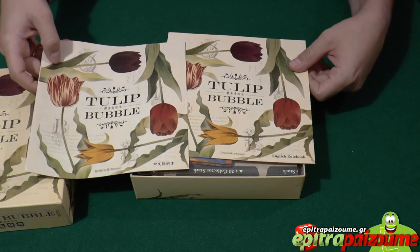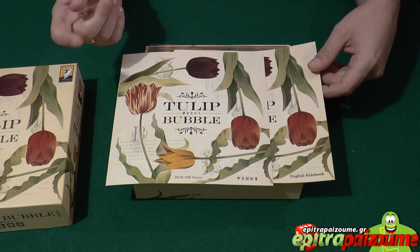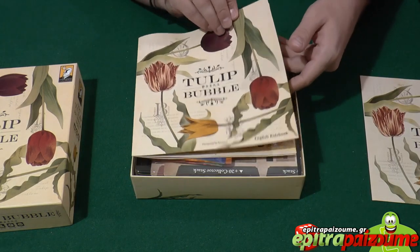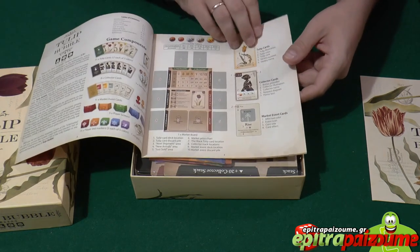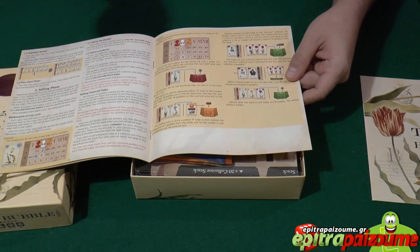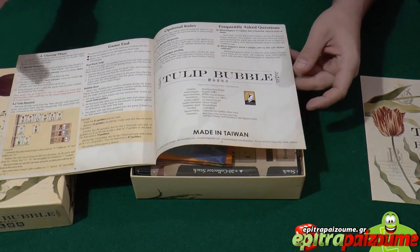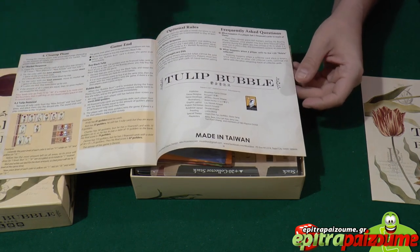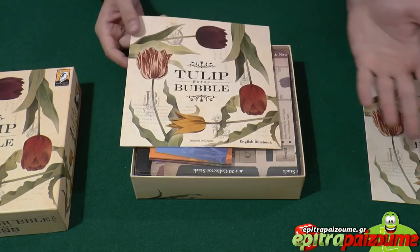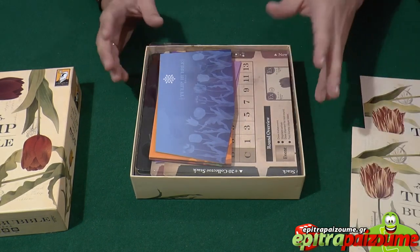First of all, we have two rule books. This is a language-independent game, so you don't have to worry about text in your games. The rules of the game are very, very simple. The rule book is very well done with a lot of examples and illustrations, so everything is explained extremely well. As you can see, there are only a few pages, so you don't have to worry about a lot of rules, yet the strategies and options in this game are very interesting.